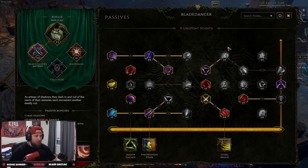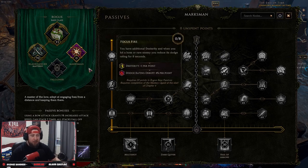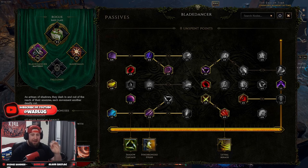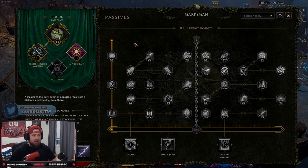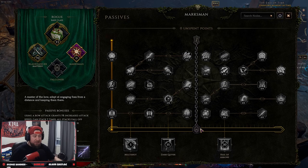The cool thing in Last Epoch is that even though I picked Blade Dancer, I still have access to passive nodes from the other masteries up to a certain point. You can see there's a chain link that splits the grid down the middle — so even as a Blade Dancer, I can use Marksman nodes up to halfway through. This allows you to make some very unique builds in the game.